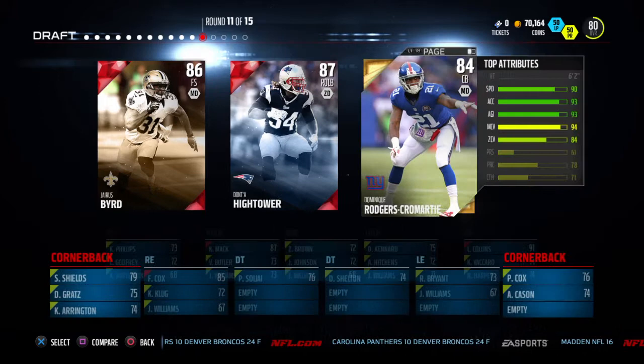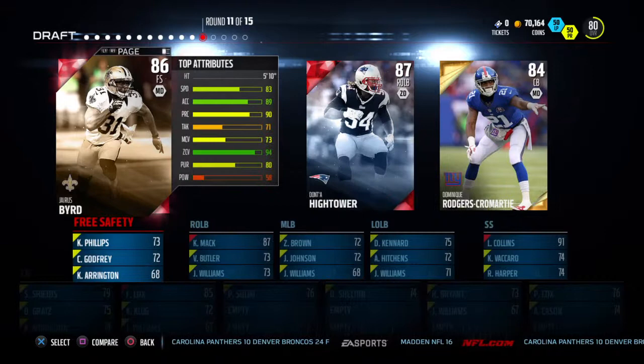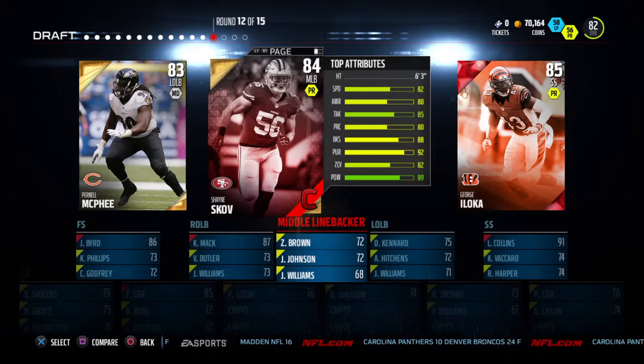Next round: a linebacker and some gold cornerbacks. Dominique Rodgers-Cromartie has high man coverage but low zone. Since we're going to be running more of a zone defense, J.S. Burr with 94 zone is the key choice — that's a big upgrade over what we had.